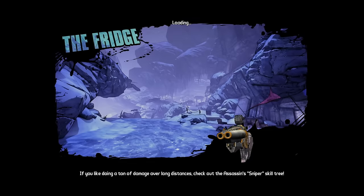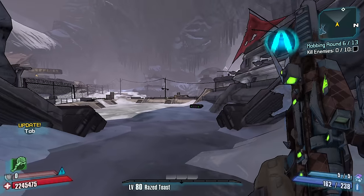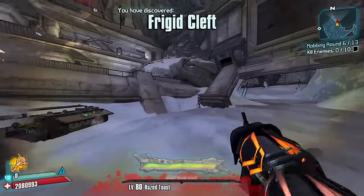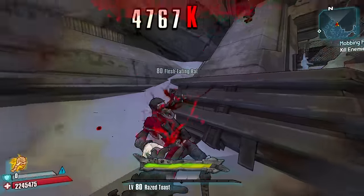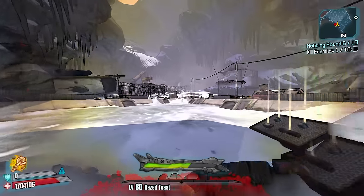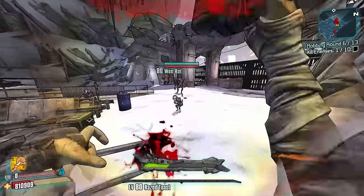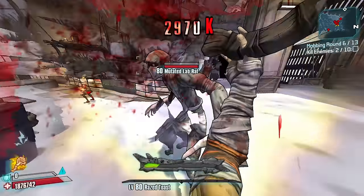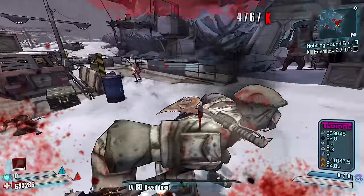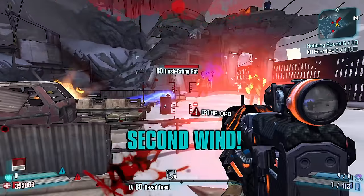Alright, what do we got? We're going to have some fleshy enemies here. Why do I always start Buzzax rampage? I can't help it. You see a lab rat — these guys are tanky, very tanky. I might die. He's burning though — he's going to take a lot of damage when I burn. Grenade me.